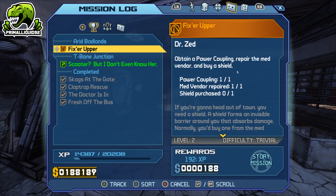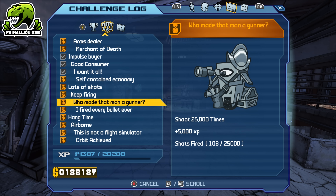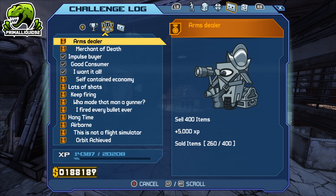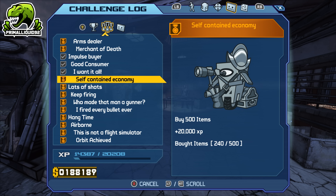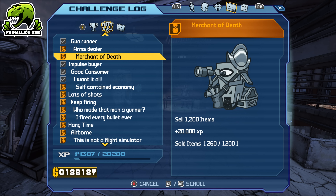So once you have the money and the quest, how do we get all the XP? Basically we're going to be abusing one of the challenges, which is Merchant of Death, requiring you to sell 1,200 items. There is a way to repeat this challenge as many times as we want for 20,000 XP every single time, meaning you'll be gaining 20,000 XP every 30 seconds or so, allowing you to absolutely fly through the levels. Along the way you'll also naturally complete other challenges like buying 500 items.